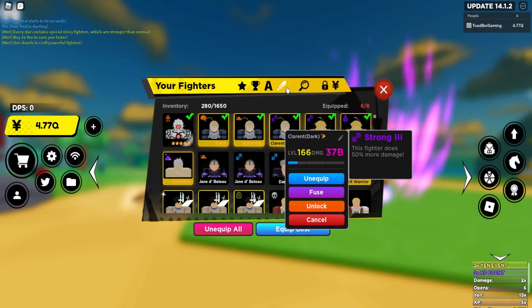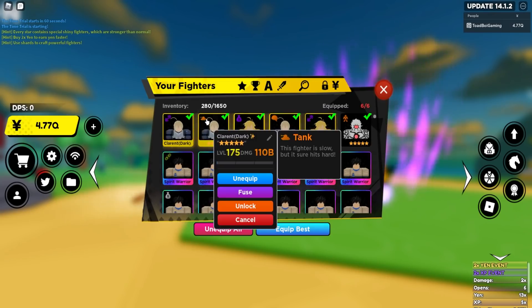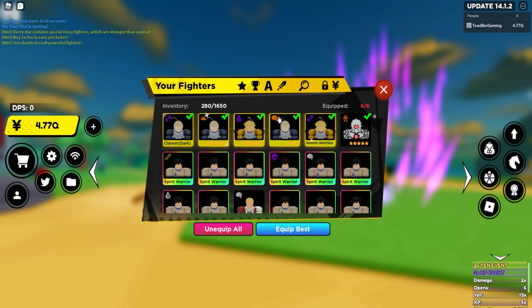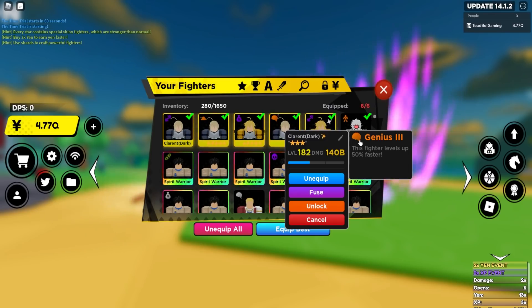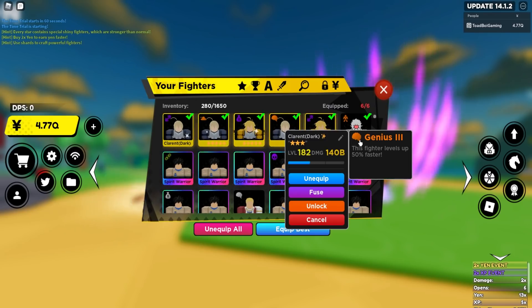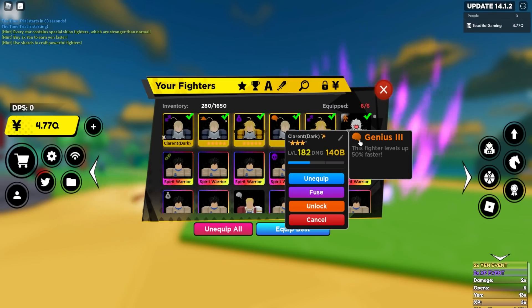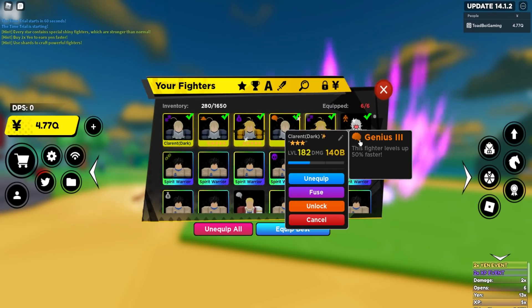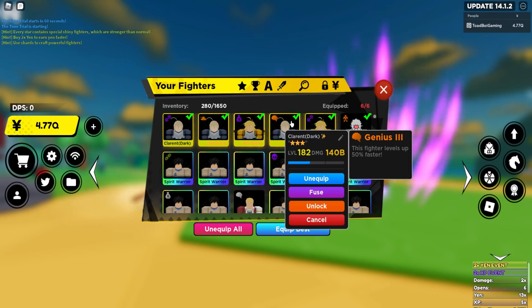Here is my current team. We've got a Clarin, another Clarin, Meliodas, and another Clarin at 182 with Genius 3. What I'm gonna do with this Clarin is re-roll her ability passive so we can get something better, then have her sit in the incubator for a bit.